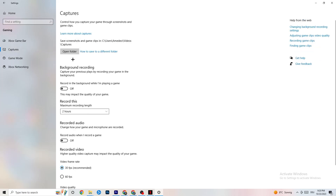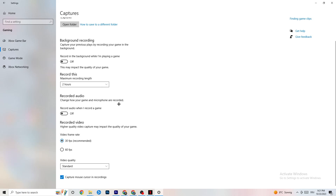Go to Captures. Under Background Recording, go to Record in the Background While I'm Playing a Game and please turn this off. If this is on, it's no wonder you're having FPS drops, freezing, or stuttering, because recording sucks a lot of performance — especially on low-end PCs this will cause crashing, FPS drops, and stuttering. Also turn off audio recording. If you want to record, use another program like OBS — don't use Windows for that.